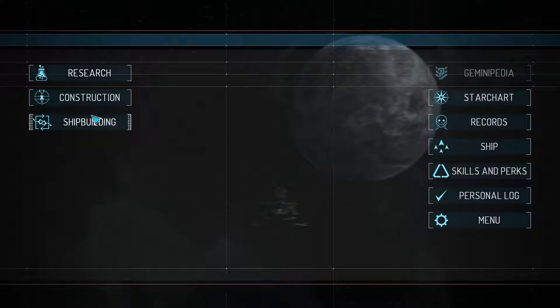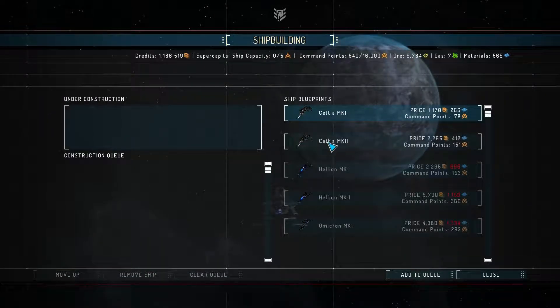It increases their cost a little bit. The Mark 1 is 266 and the Mark 2 is 412, so it increases a little bit. Command points also almost doubles as well — it's at 8160, so a little less than double. But I have the upgrade for these two ships, so I'll start building those when I get the chance.